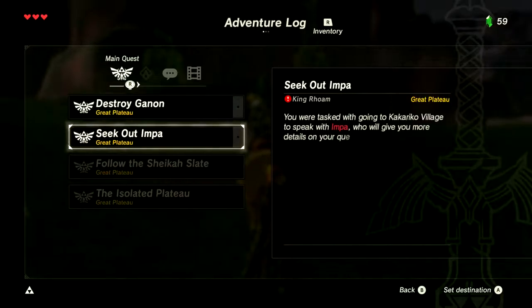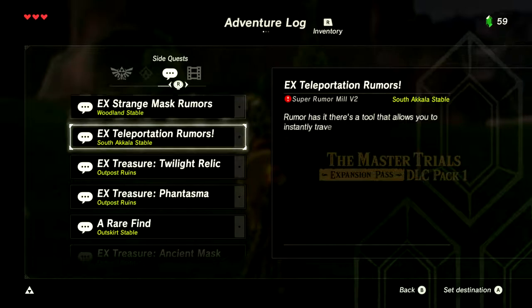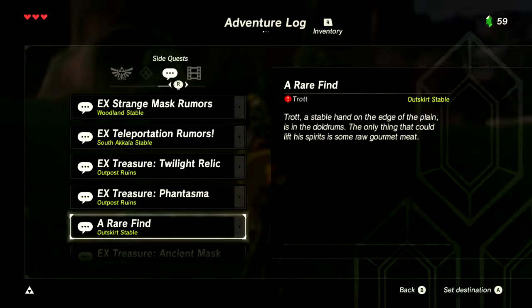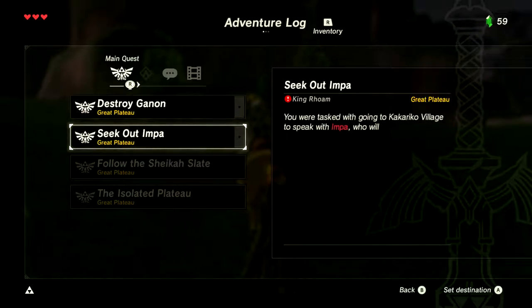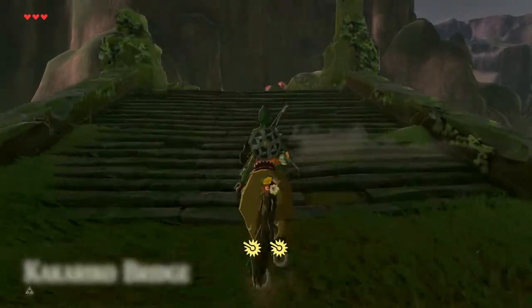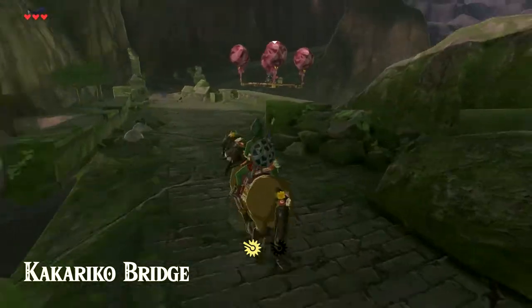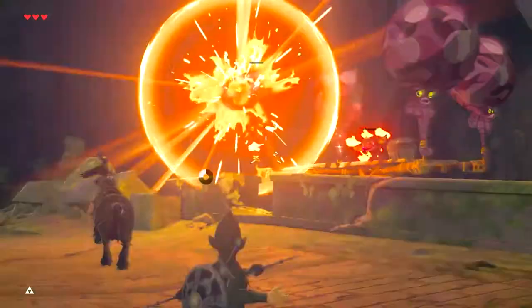We have this whole quest log here — oh, my little puppy just had a little nightmare, I don't know if you heard his whimper. Anyway, right now we're pursuing the main quest line. I wanted to get Kakariko out of the way and just take the game naturally. We were tasked with going to Kakariko Village to speak with Impa, who will give us more details on our quest. So we have to descend from the Great Plateau — done — head beyond the Dueling Peaks — done — then follow the road to the north, which we're doing now.